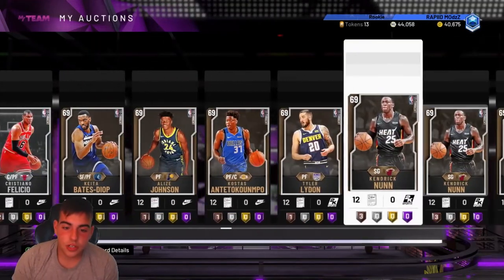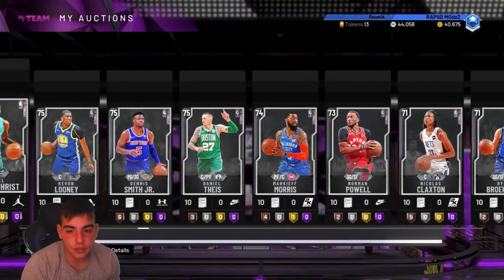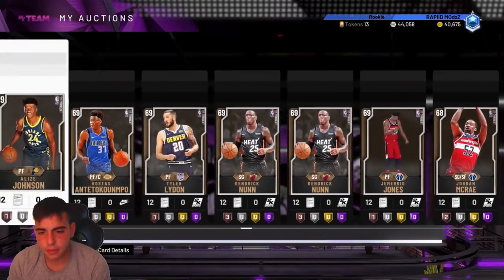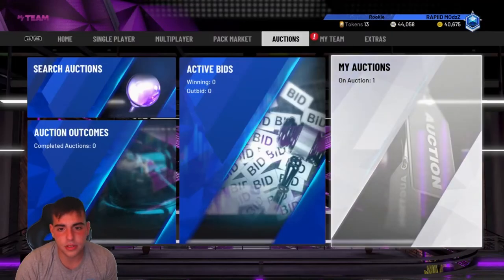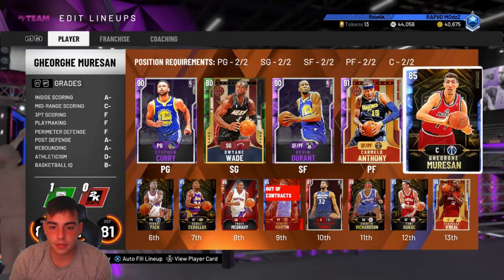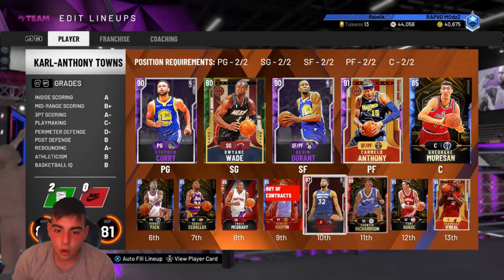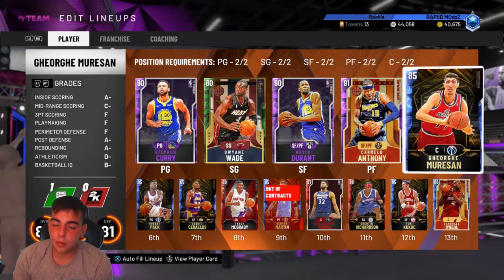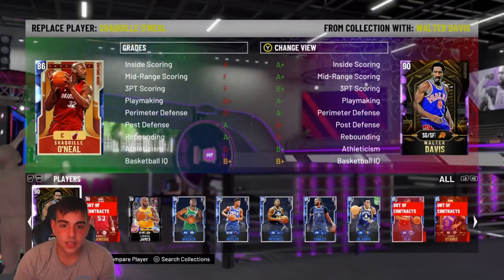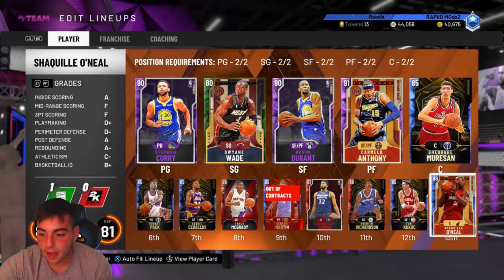Look at all these silvers - these were not snipes, these were pack pulls. I popped a pack opening and I'm posting it after this video. I hope you guys enjoyed this video. The snipes today were just amazing. I sniped Melo, I sniped 3 Amethysts today, and I also sniped Giannis the other day for 70k and sold him for 98 at night - made about 12k clean on him. Sniping has been great for me. If you guys need snipe tips, go watch some of my old videos. Just wanted to give you some updates on what I sniped and how much MT I made - about 60k today in about an hour. I hope you enjoyed, have a good one. Peace.